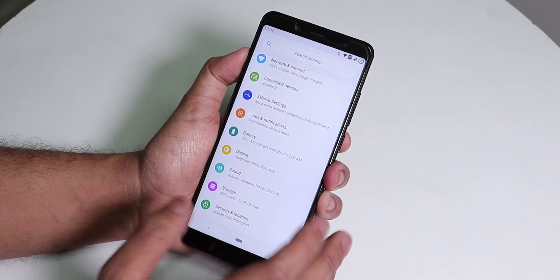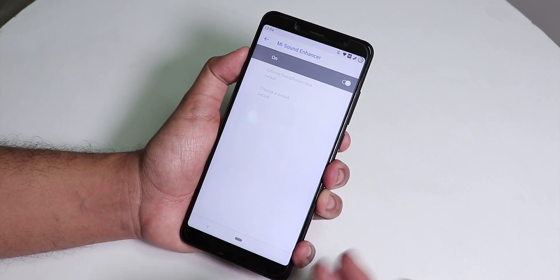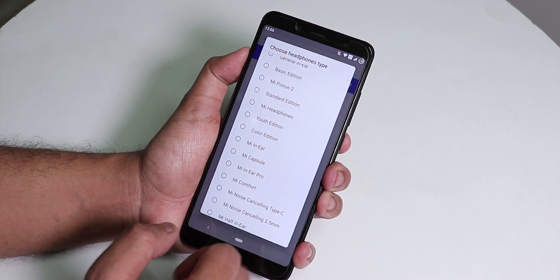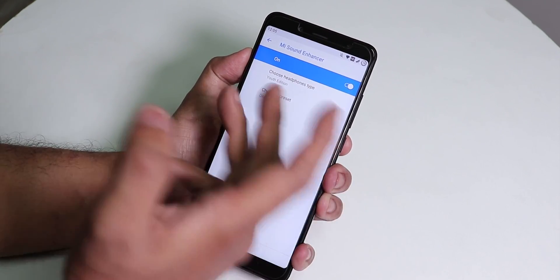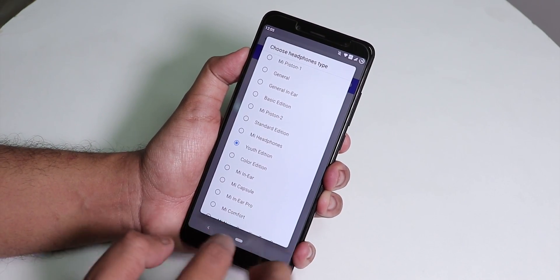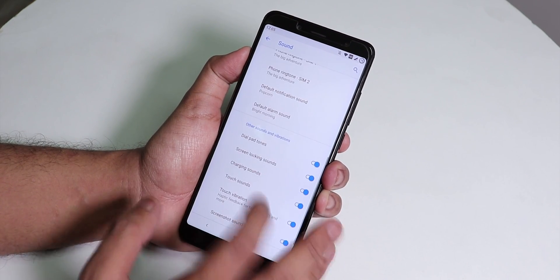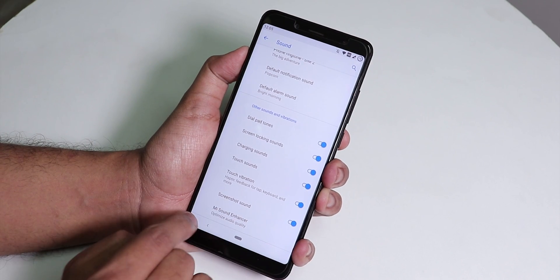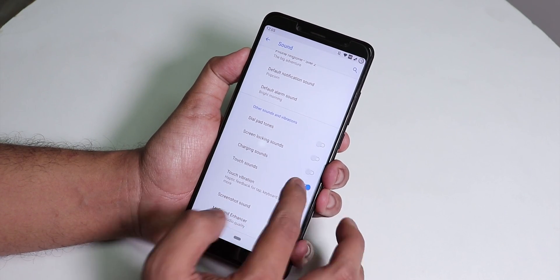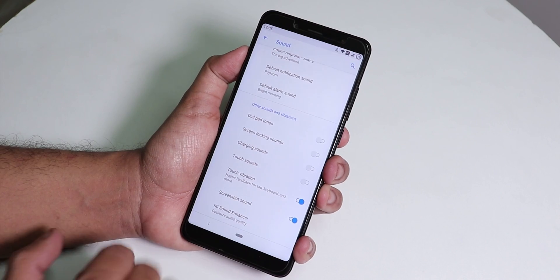In sound settings, there's a Mi Sound Enhancer — similar to Audio Dirac. You can choose from various presets; I use the Youth edition. Other options are bass-heavy. There are presets like rock and jazz, so audiophiles should definitely consider flashing this ROM. You can also disable dial pad sounds, screen lock sounds, charging sounds, touch sounds, and touch vibration. The haptic feedback feels premium and not harsh.